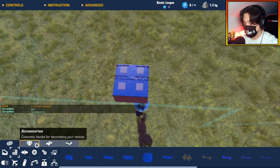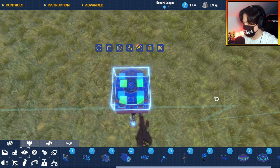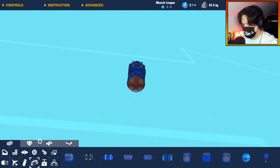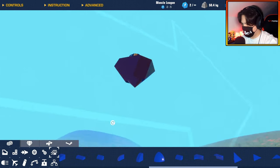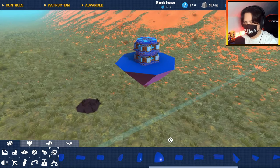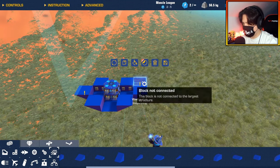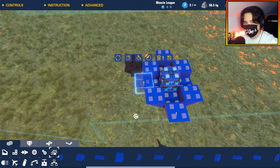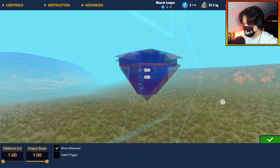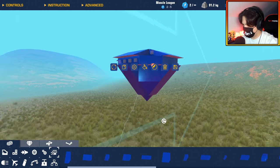No weaponry — alright, I will not be using any weaponry. So let's grab our two helicopter engines. I'm going to add some weight to the bottom of this, and I think it's going to be super neat to have a cone on the bottom. I really want to protect my helicopter engines as much as I can, and I want my Beyblade to actually look like a real Beyblade toy.